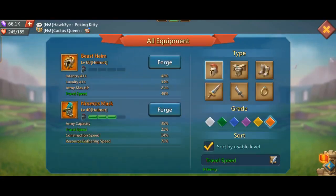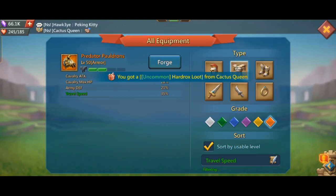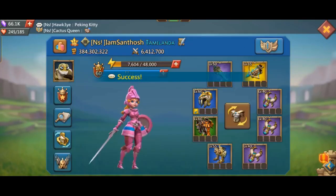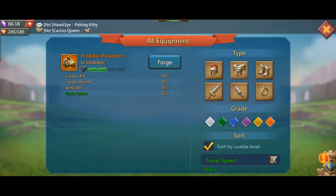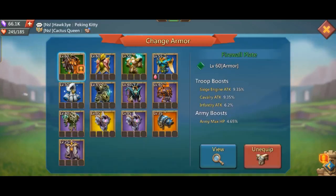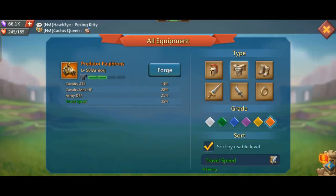If you use this helmet, you can use it as a helmet. This armor is called Predator Pauldrons. If you use all of the accessories, you can use it as a travel speed.